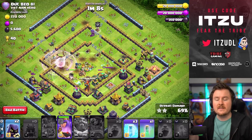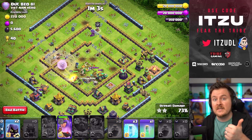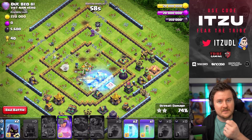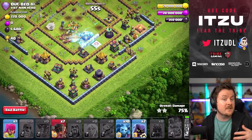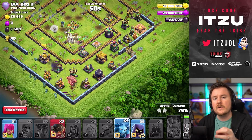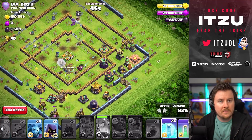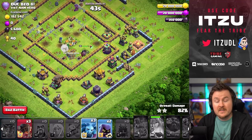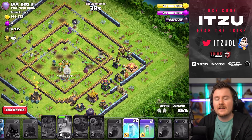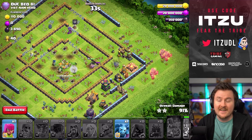With those rocket loons we get the juicy three-star. Now it's your turn — do you like this new series? If yes, let me know which base type you'd like to see next: box bases, teaser bases? And if I missed any important strategy for three-starring ring bases, let me know down in the comments. See you tomorrow for the next video!